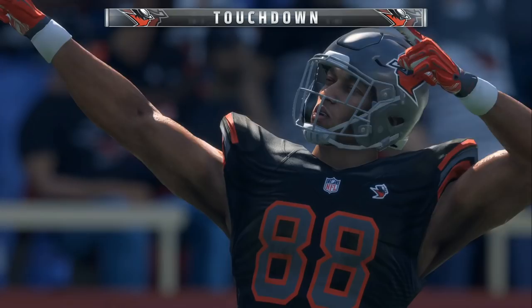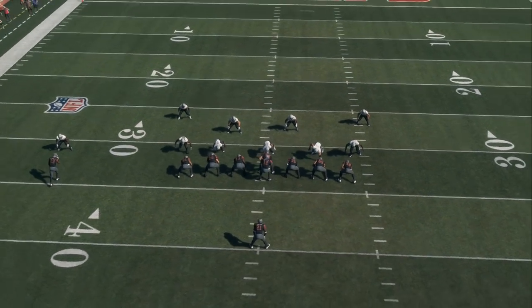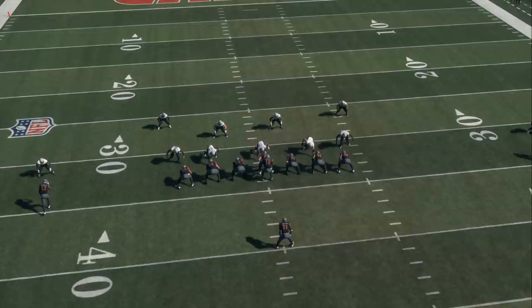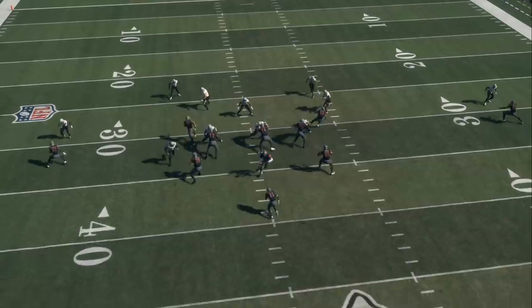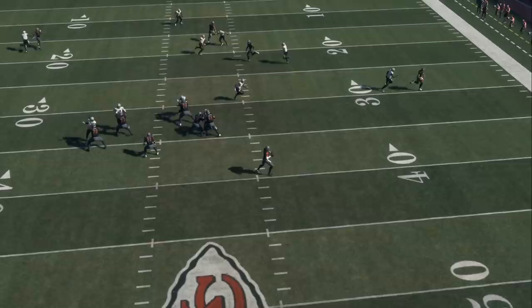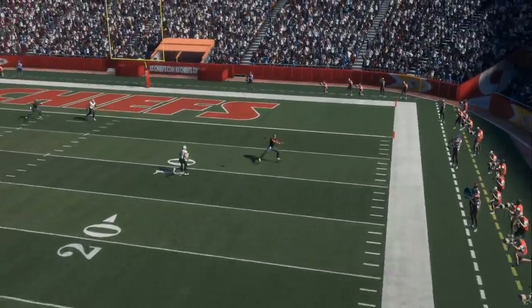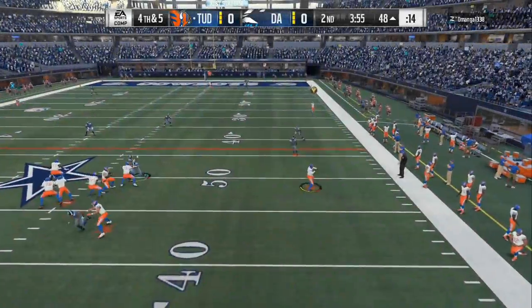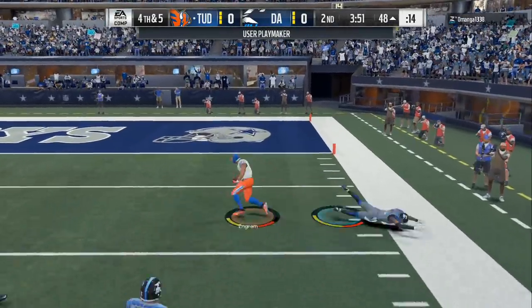So if somebody puts a deep blue right there, you got one underneath route going toward the sideline and then you got that deep post. If you put somebody in a deep blue like a lot of users do where they try to guard the whole middle of the field, you will always have this wide receiver — or you could just lob it underneath to that tight end for an easy 4 to 5 yard gain. You don't always have to go for the big play, but this is the tutty tutty game, man.